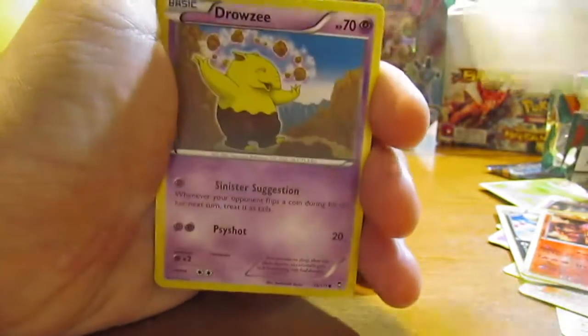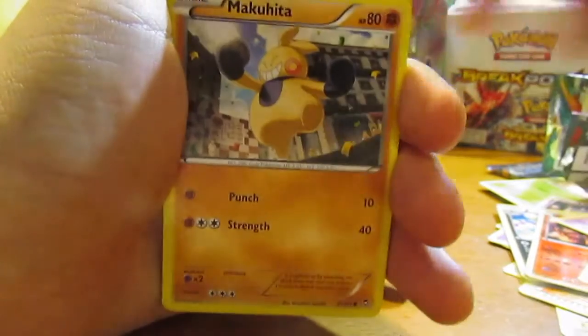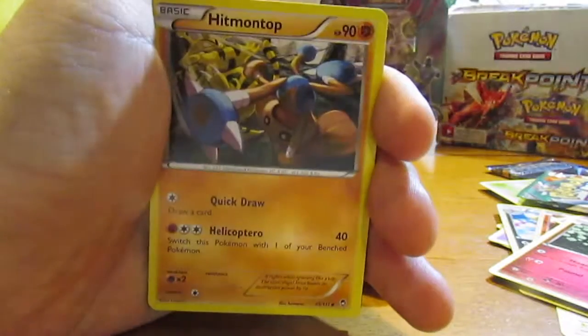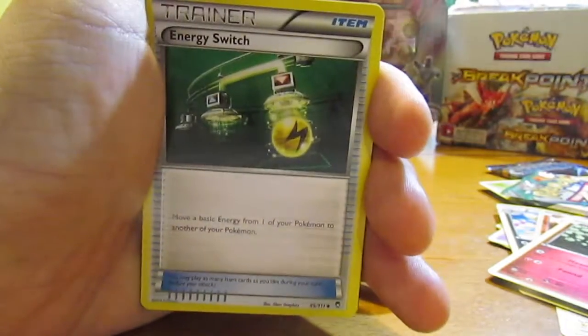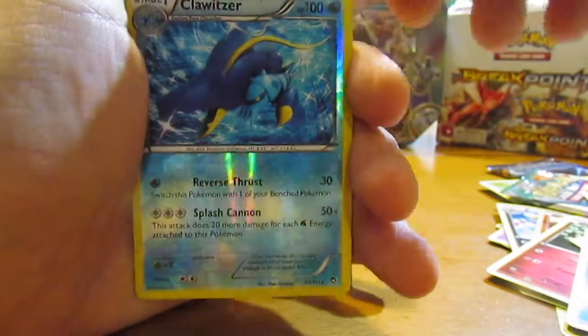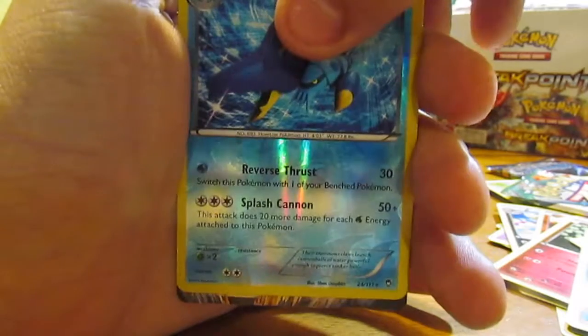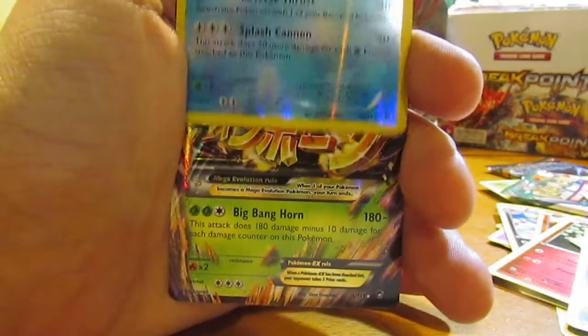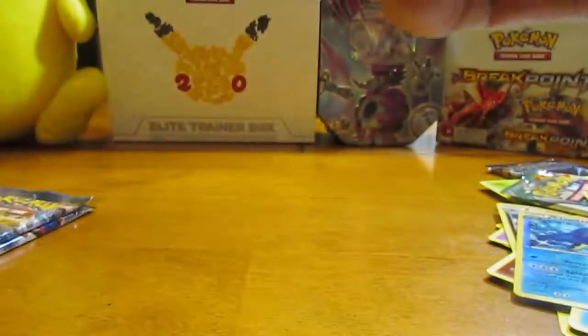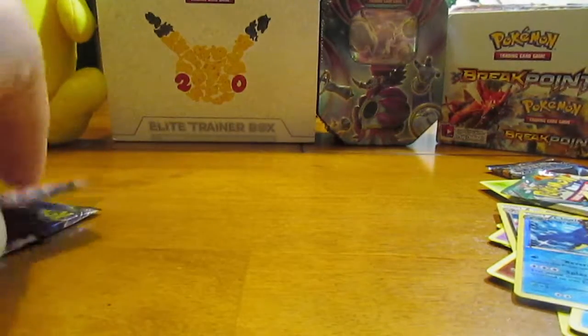So we have a Scraggy, a Drowzee, a Makuhita, a Clefairy, an Electabuzz, a Hitmontop, an Energy Switch, an Amoura, a Reverse Claw Whitzer which is a Rare. And let's see if we get anything on that last card — looks like we did. We got a Mega Heracross EX, that's a really nice card. That's not the Secret Rare as you can tell because it's 5 out of 111, but it's still a great card to pull. So that's another really good pull there.